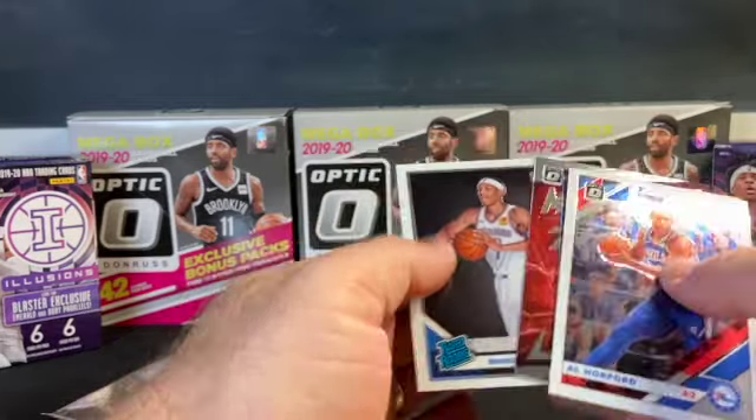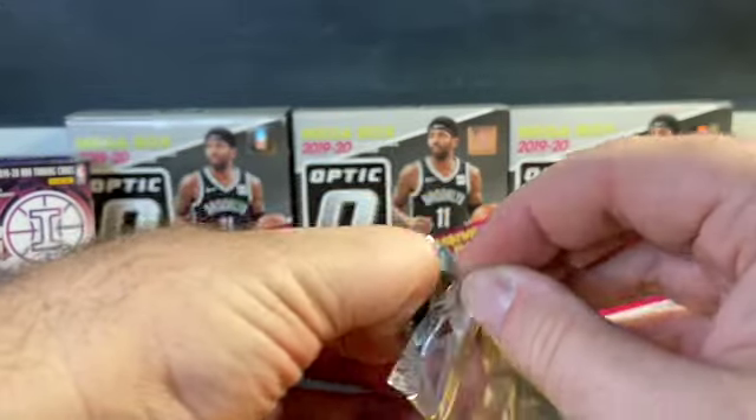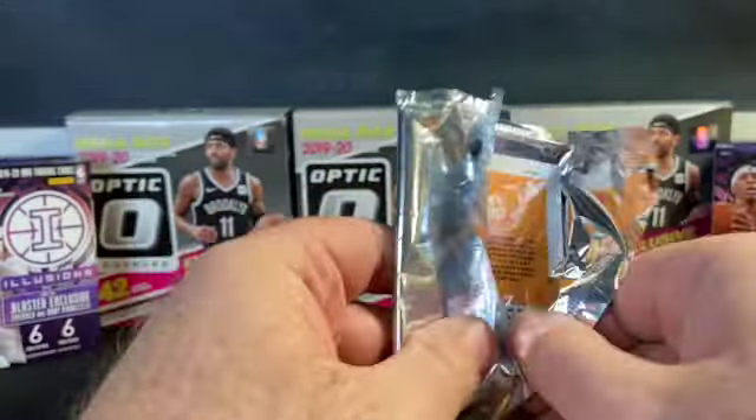What do we got? Shaquille O'Neal holo, Winter, Steph holo, Lillard, and Darius Bazley — not a bad rookie there. And the final two packs. I really appreciate y'all watching, and again if you haven't already done so, like and subscribe. Make sure you comment on that last video for your chance to win this Ja Morant rookie card. Passmore, Bledsoe, Fred VanVleet, Dan Bleat, Claxton, and Rubio.